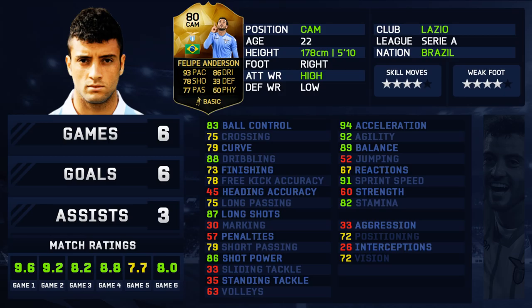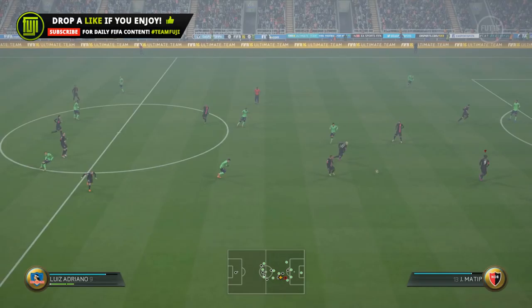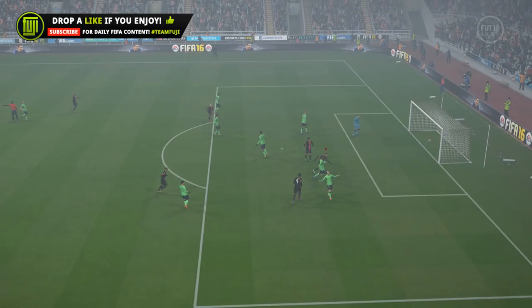He's got 86 shot power, 87 long shots, 88 dribbling. He's got four-star skills, four-star weak foot, and a high attacking work rate, so he's going to overlap your strikers to get goals — and that is exactly what he was doing for me. If you're wanting a playmaker, he can do it, but you're really purchasing Felipe Anderson as an attacking threat, and I quite like that.